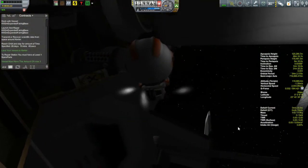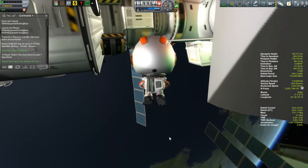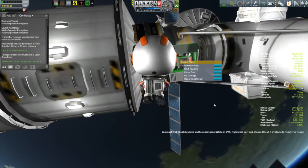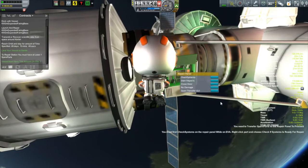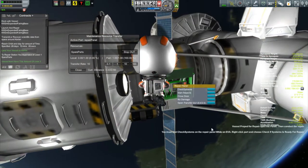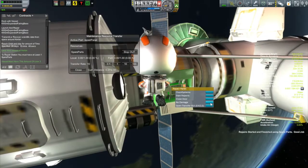Now what we've got to do is head on over to the repair panel, which is attached to the section that was part of the Skylab mission. Here's our repair panel. We open the door. I've never done this before, so I'm not sure what I'm doing. I've got start repair — it says you must first check the system. Okay, check systems. You need to transfer some spare parts. Start repairs. Transfer out the parts, okay — now the parts are in there. Now do repairs. You must first check system again. Check the system, open repair, conduct repairs — repairs started and finished. So finished using spare parts. Good job, we're done.